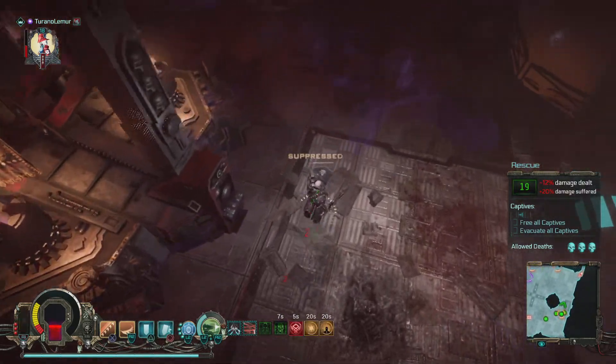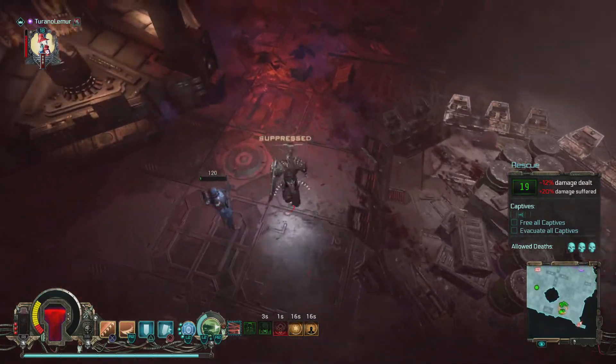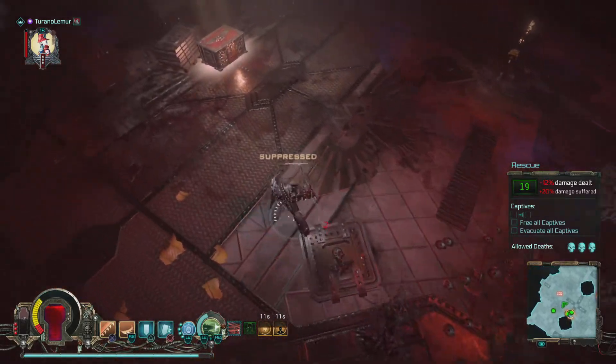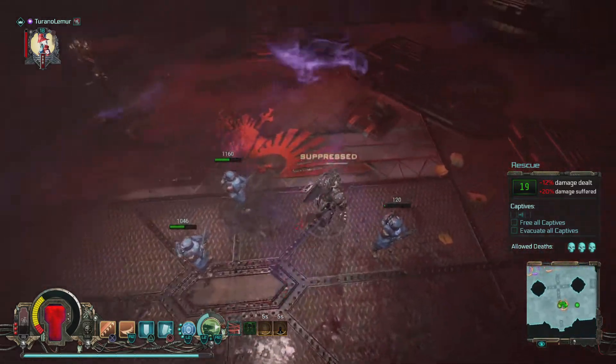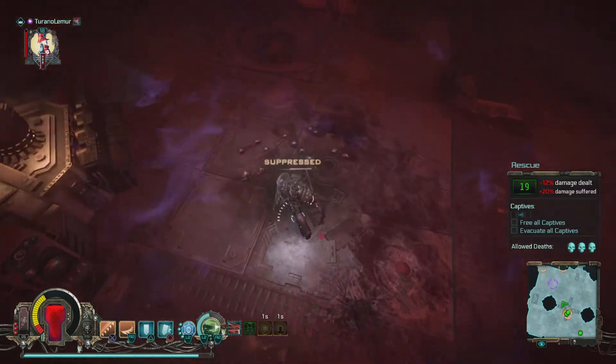I genuinely thought I was going to die during that. I can use my inoculator now — there's a charge in the corner there as well, if only I'd have known. I think this room was pretty much optional. I've noticed that I'm only allowed a certain amount of deaths. I'm hoping that chest was actually worthwhile, because if it wasn't, that's going to be really painful.